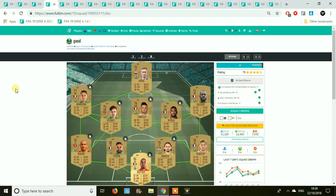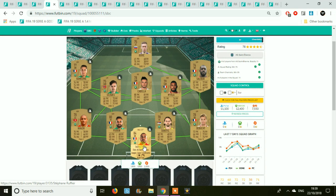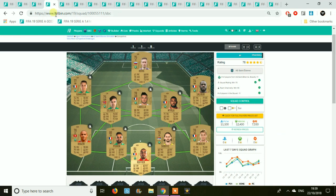We have Saint-Etienne and again a gold team. Ruffier in gold is going to set you back around 2,000 coins, but for the majority of the players it's one of the cheaper teams actually in Ligue 1.